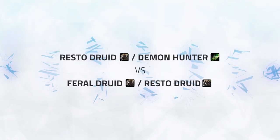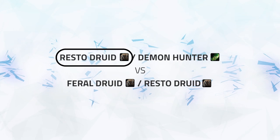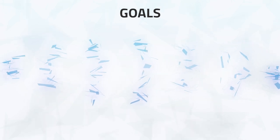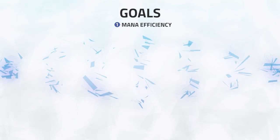So as mentioned, this is Restoration Druid Demon Hunter vs Feral Druid Restoration Druid, and we're focusing on our subscriber — the Restoration Druid's gameplay. In this matchup there are 4 main goals you need to achieve to win. Number 1 is Mana Efficiency. In 2v2, mana is often the deciding factor, especially when playing with a Demon Hunter. There are a number of steps you can take to ensure you're being mana efficient.